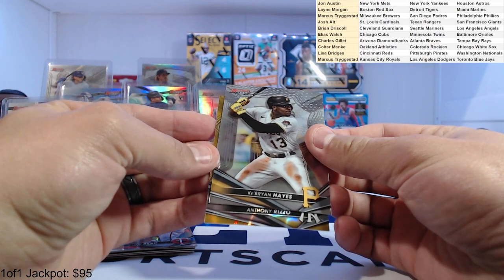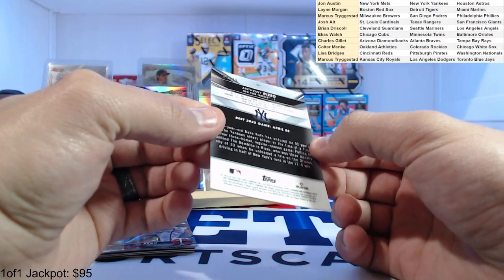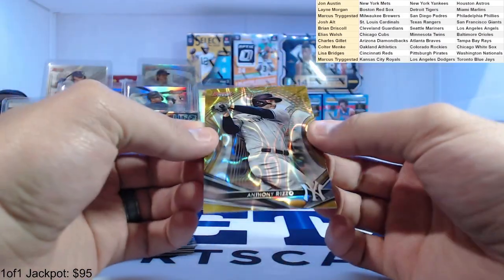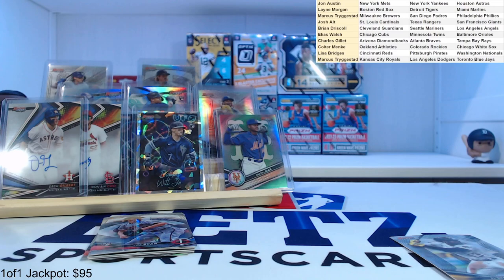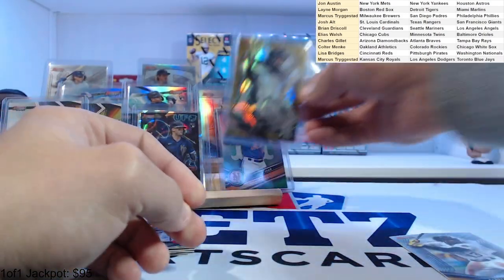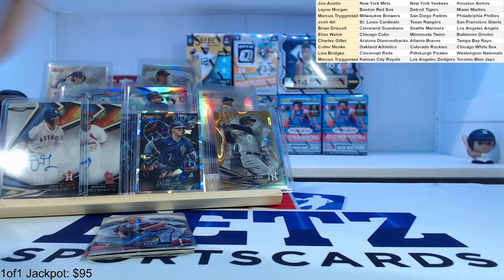And our first — oh, it's a Yankee. Anthony Rizzo, gold lava to 75 — 68 of 75. Gold lava flow I think it's called, or it could be yellow. Looks gold to me. For the Yankees — John again. Let's get that Jake Burger atomic in here.